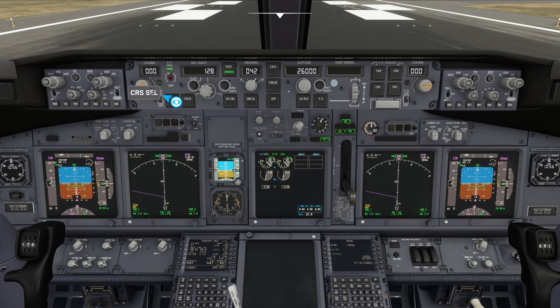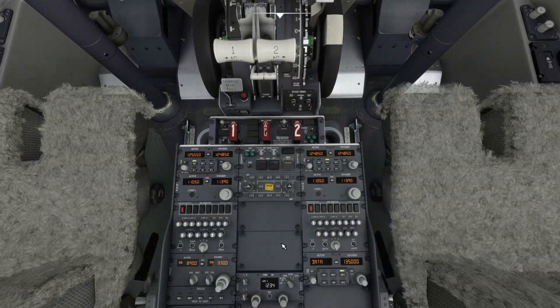We'll now dial in the course of our destination runway on both sides of the MCP. You can find the course and ILS frequency of your destination runway at apxp.info. With the courses dialed in, we'll set the ILS frequency of our destination runway as our active NAV frequency on both NAV radios. Configuring this on both sides will set us up for an autoland or a semi-automatic landing where available.